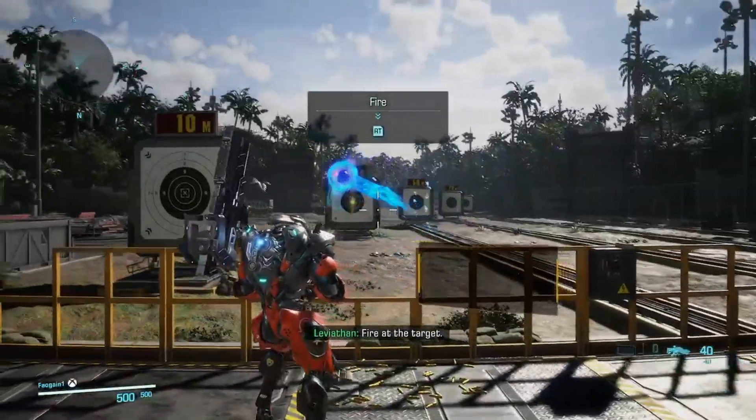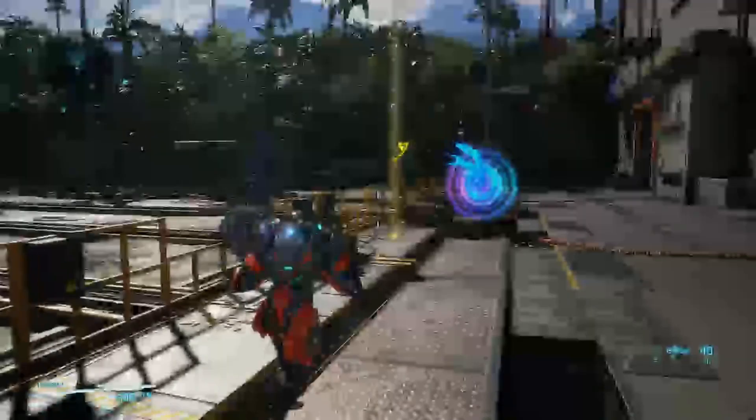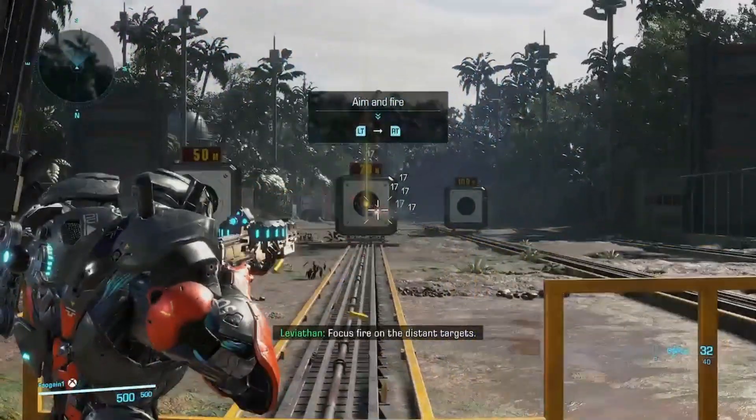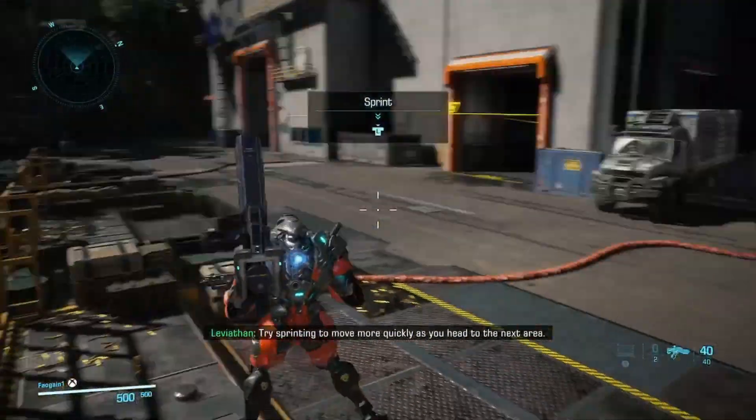Fire at the target. Move into the right-hand lane. Focus fire on the distant targets. Try sprinting to move more quickly as you head to the next area.